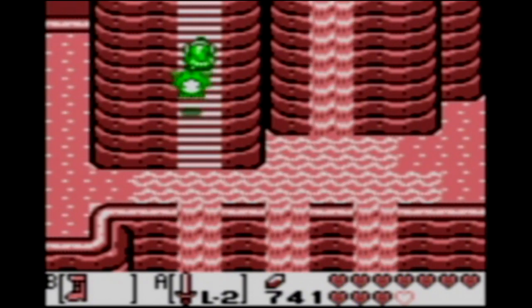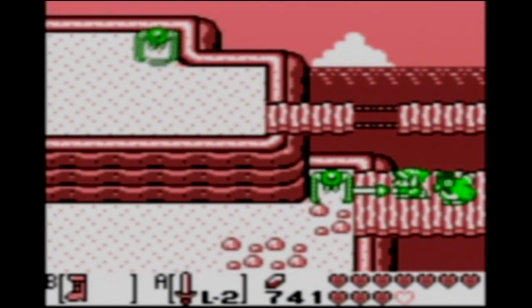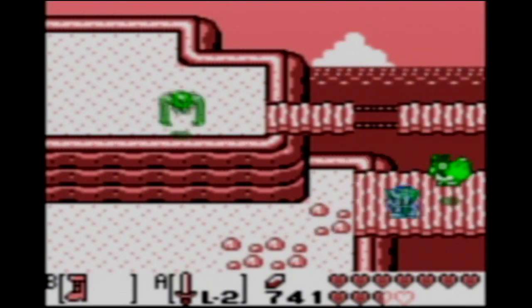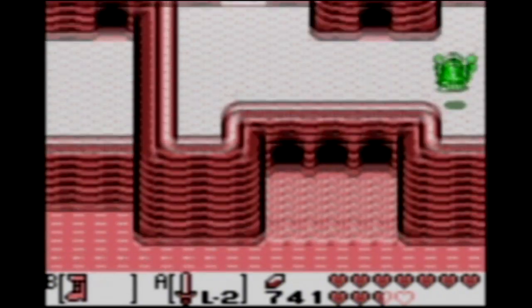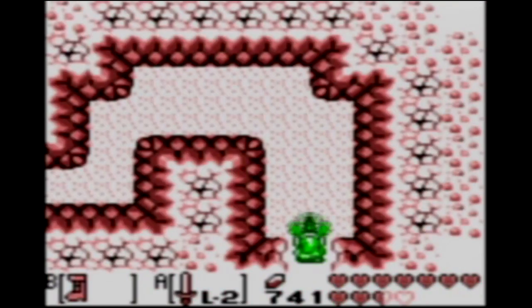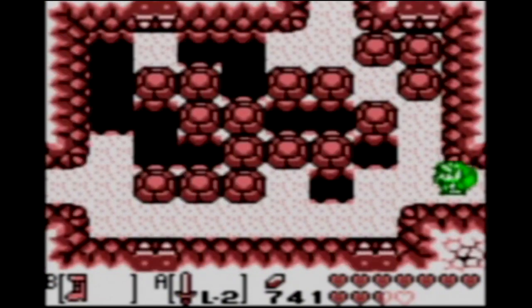We're going to head up these steps and see what we can find up here in the mountains. That rock is a different color - that's kind of weird. There's not a ton going on up here, but we will be going up to that house in a little bit. First, let's explore this cave area.